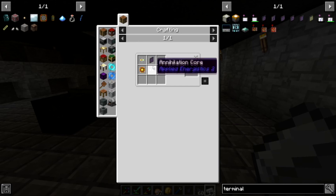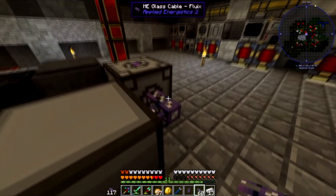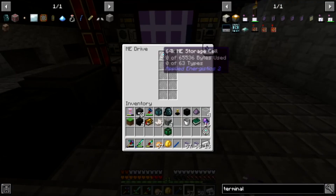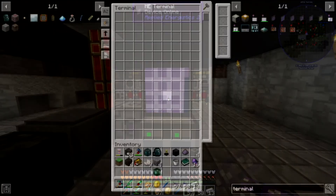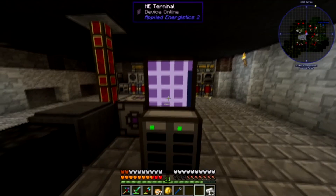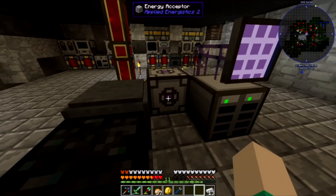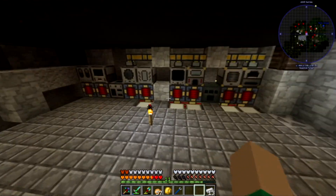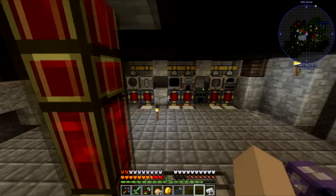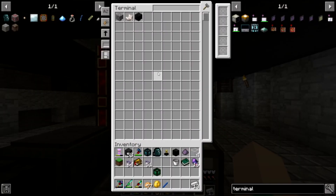I went ahead and crafted the ME terminal — it's a bit of a pain to craft but not too bad. We can attach that to a cable just like that, and that's how we access our ME network. Now we got the storage drive right there, we can put the other one in, and we can literally throw anything we want in there. The reason I wanted to get it started today is because I wanted to automate some of the ingots for Thermal Expansion like the enderium and signalum — those are a real pain because they take a liquid bucket plus a few other things to craft.